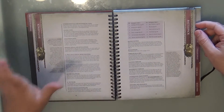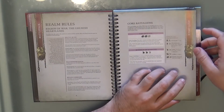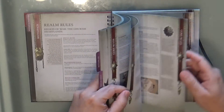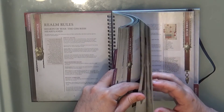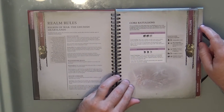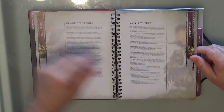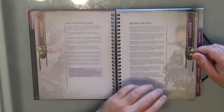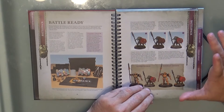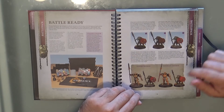We have a section on how to organize, and we have new core battalions to complement the ones in the core rules. You have two additional core battalions you can use for pitched battles. Then we have the grand strategies and the battle tactics, and it explains what 'battle ready' means — it's quite a high standard for tournament play.